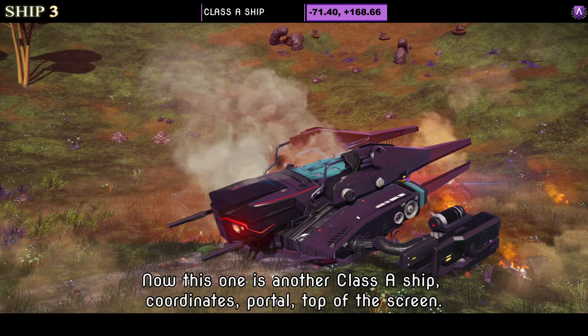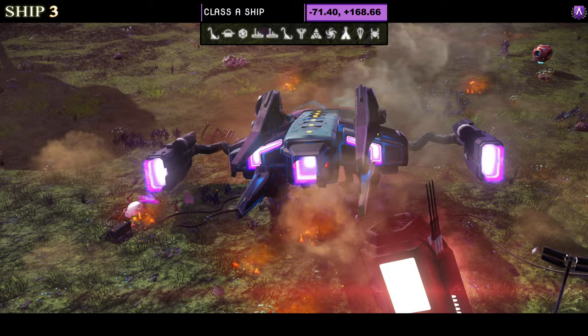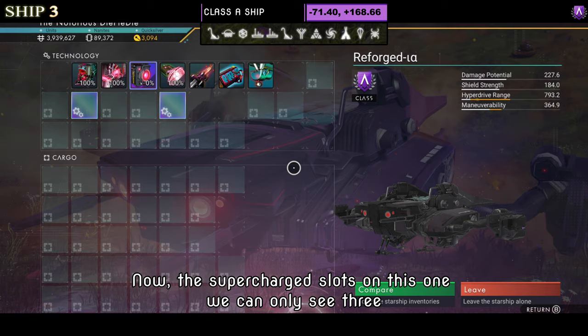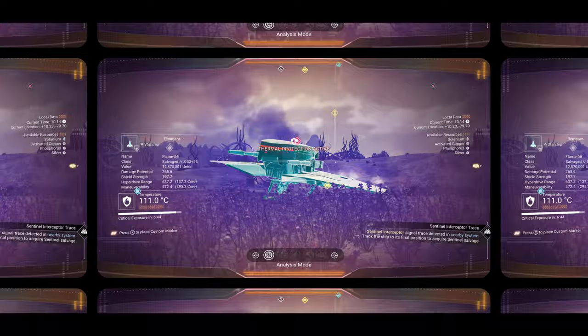Number three is another Class A. This one comes in a black and blue hauler style without full-size wings on the side, as it has an extended thruster giving it width via a pipe rather than a wing. The supercharged slots show only three, as it's A class, but they're all pretty close together. Once in the sky it doesn't change too much — the only thing that really changes is the wings dipping down.